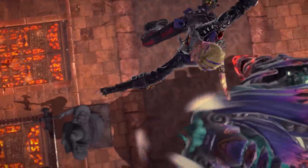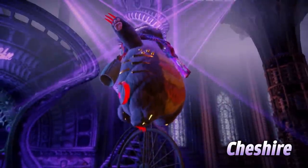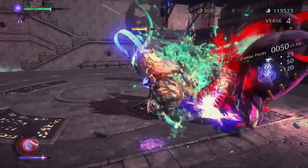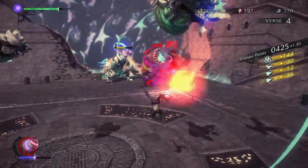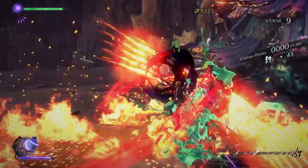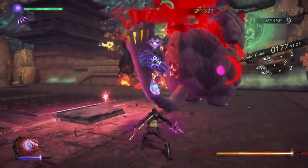She can also summon a powerful ally in the form of the infernal demon bound to her sword, Cheshire. While Cheshire is summoned, Viola fights barehanded and without the aid of Witch Time, while her capricious kitty goes to town on any enemy it can get its paws on. Switch between Viola's sword play and Cheshire-supported strikes to bring the fight to any situation.